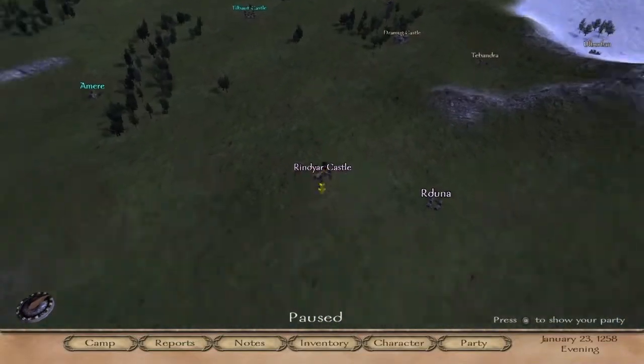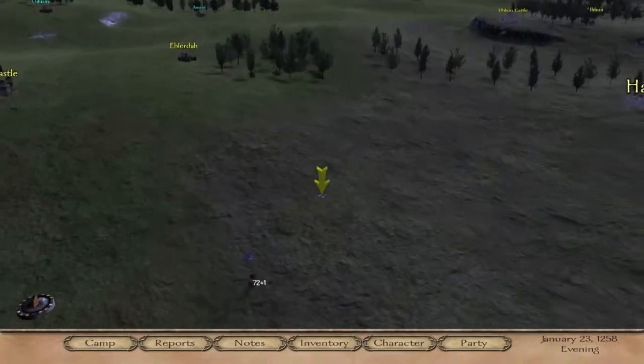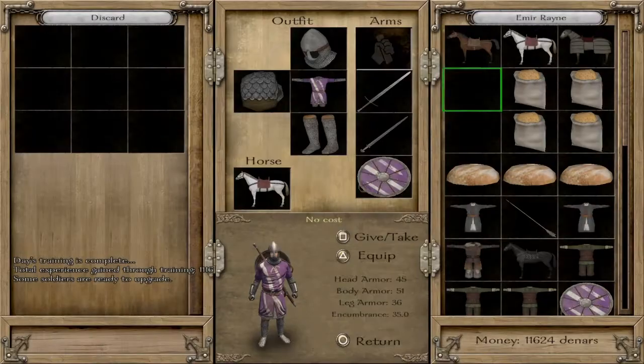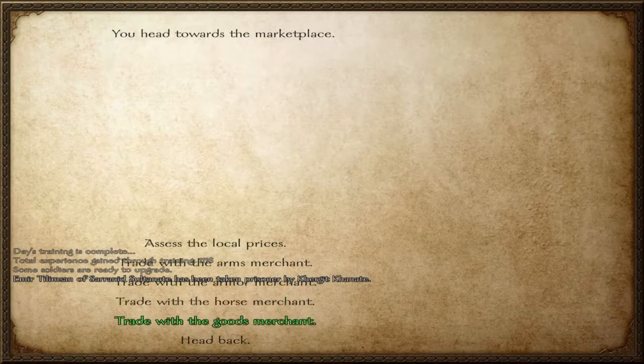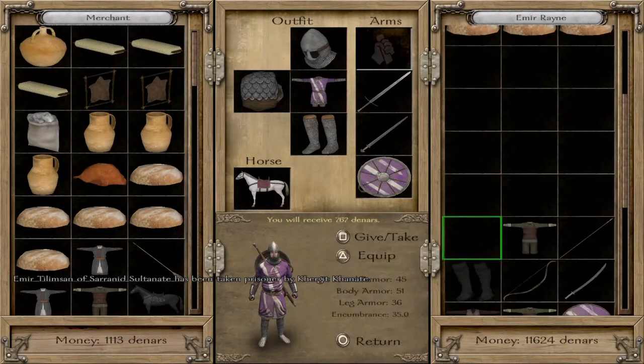What's going on guys, today I'm going to be showing you another way to make gold, or denars, in Mount & Blade Warband. This method is very basic, but I'm going to tell you a couple helpful tips that will ensure you make the most out of this method. So basically, the number one thing to do to make gold in Mount & Blade Warband is to buy businesses. I know this is basic knowledge, but I wanted to tell you a couple things that I think you should know when you buy a business.